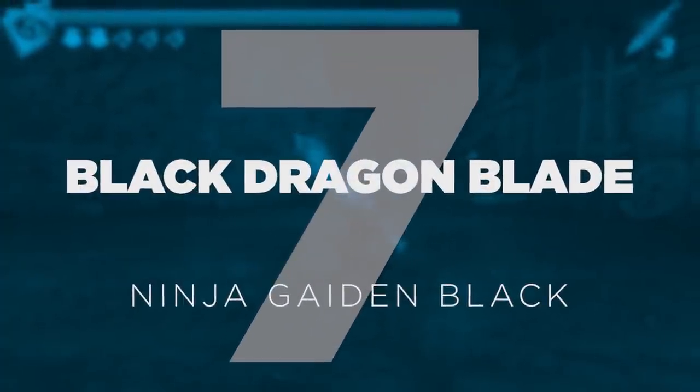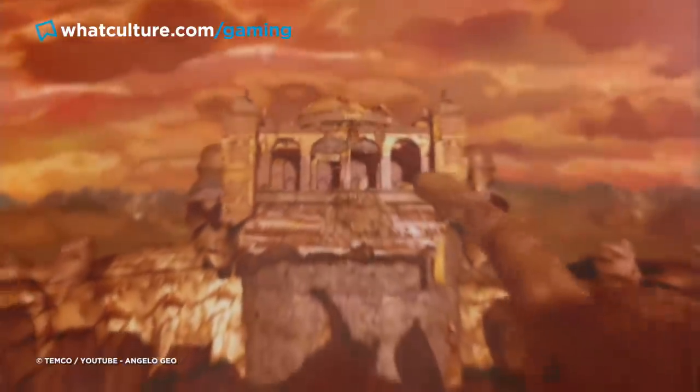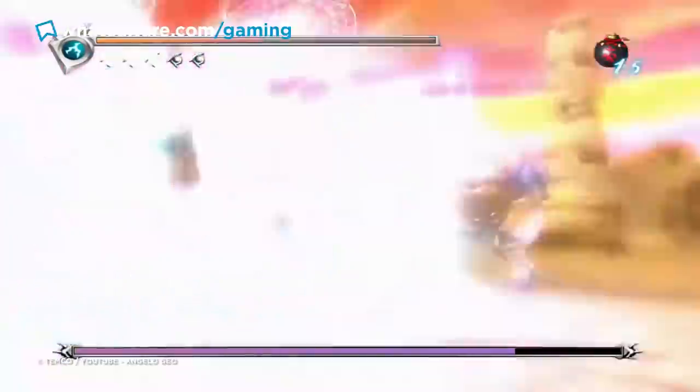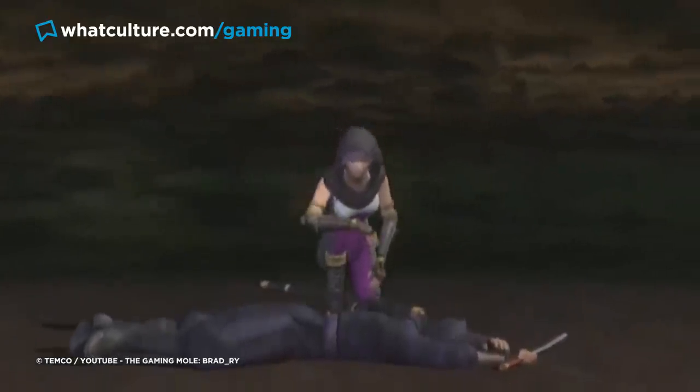Number 7: The Black Dragon Blade – Ninja Gaiden Black, original version. In a game as crushingly difficult as Ninja Gaiden Black, players are going to be looking everywhere they can for weapons to even the score against the tide of pain coming their way. Luckily, this game does offer some solutions in the form of the Ninja Dog mode and the Black Dragon Blade.